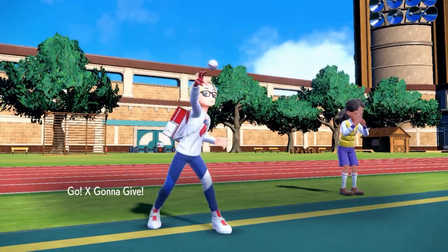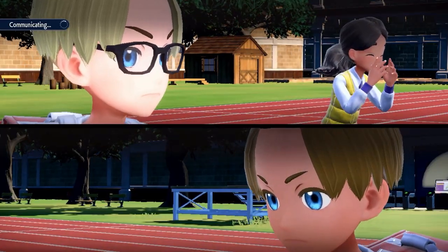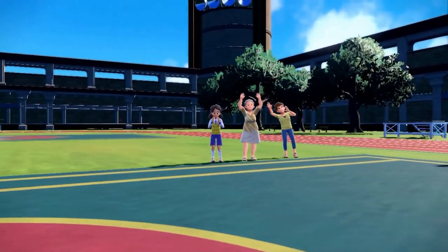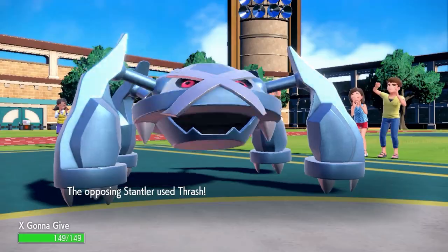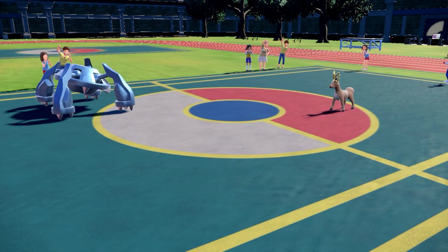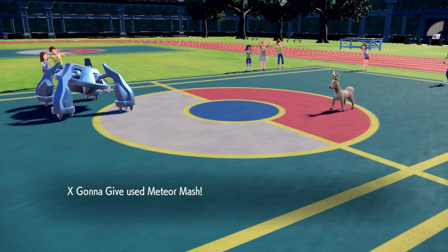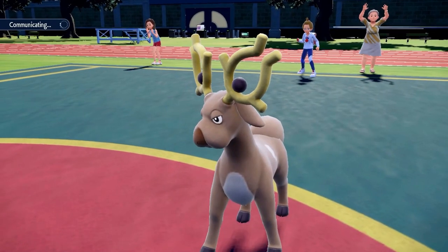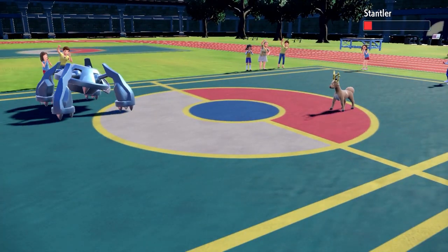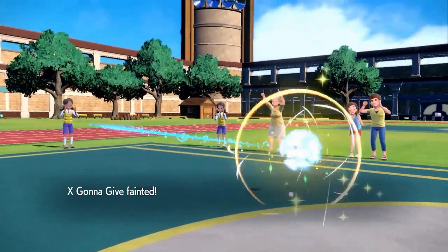Their last Pokemon is Metagross, which is very physically bulky. They use Bullet Punch to take out Cryogonal — not looking good as I'm locked into Thrash and it's not very effective against Metagross. The Life Orb is chipping my HP and I end up confused. They go for Meteor Mash which I luckily avoid, then Bullet Punch — I barely survive. I just need to get through the confusion, and I do. I hit Thief — with max Attack, Life Orb, and super effectiveness I'm able to take out the Metagross. That's our second match!